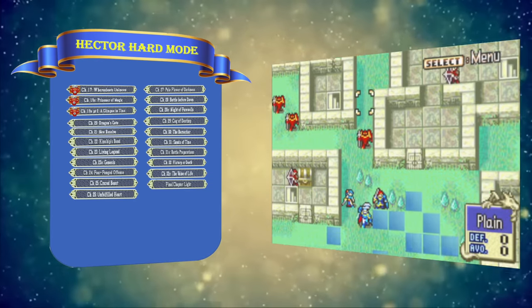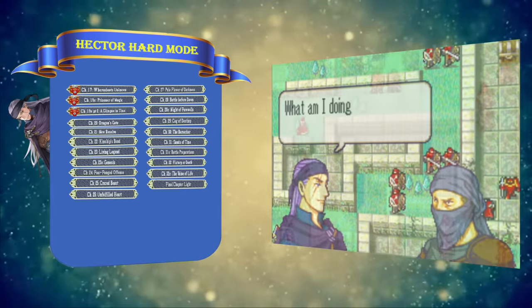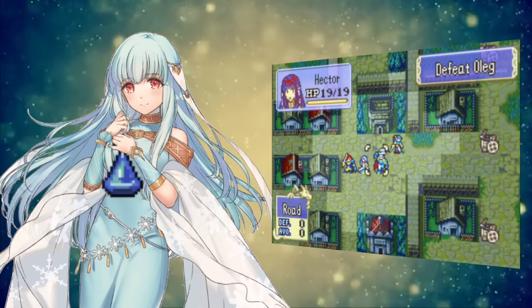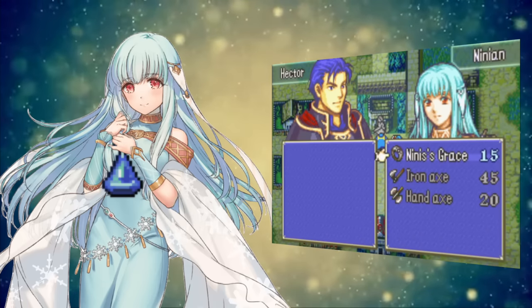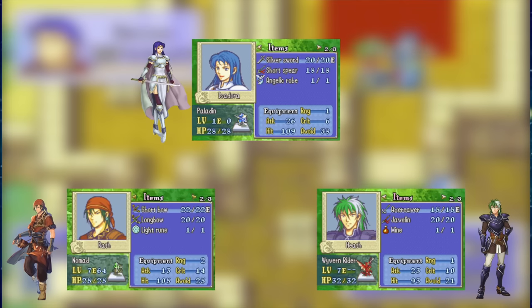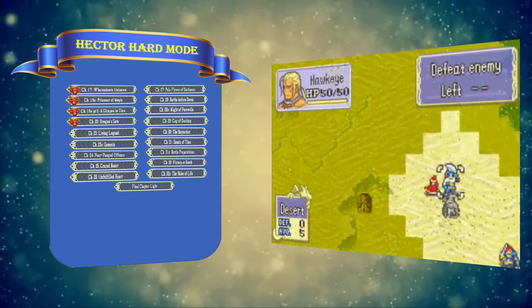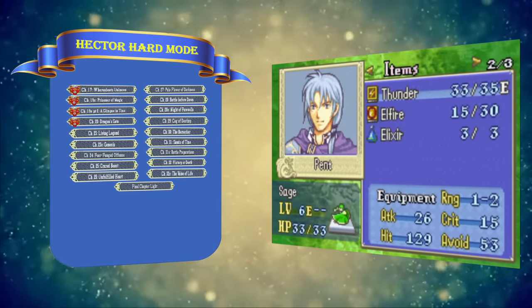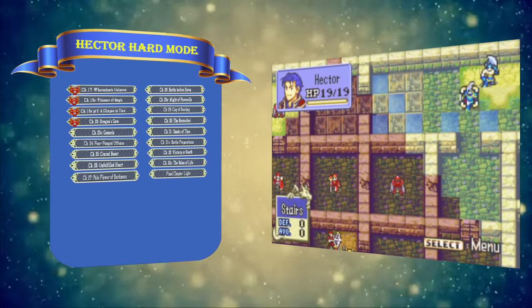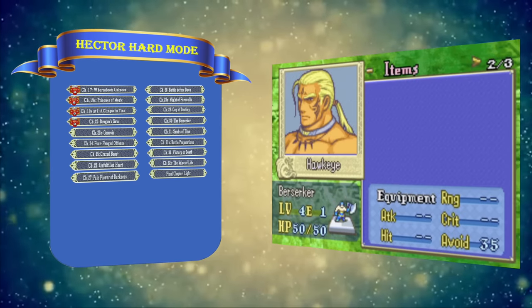Chapter 20, Dragon's Gate, also stays on the list of softlockable chapters. Even though Legault joins here, he starts so far away that getting to him in time with no items should be impossible. We can scrap New Resolve though, since Ninian joins there — she can't fight, but she joins with an Elixir we can sell, and then use that gold to buy weapons. Kinship's Bond has three new characters we cannot lock the player out of, so that's a no too. Next up is Living Legends, the desert chapter — not only do we get a recruitable Hawkeye with a Killer Axe, but it also has NPC Pegasus Knights capable of killing most of the enemies, so this one probably is not softlockable. Genesis has no new characters though, and even though Hawkeye is forced in, we can get rid of his Killer Axe beforehand, so this one should be an easy softlock.